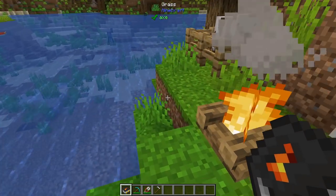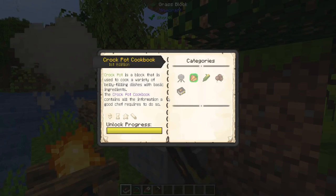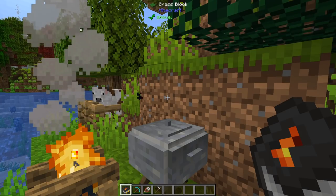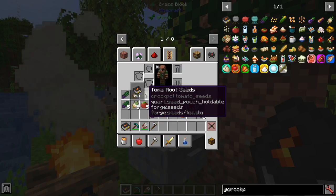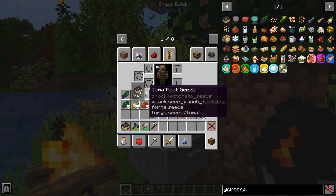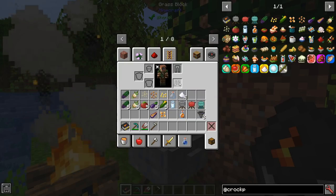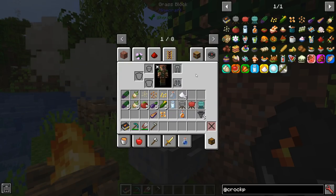Now there are some negatives, but there are a lot of positives, so let's get going. There are several different foods listed in here. In my inventory I have asparagus, onions, toma root seeds — in other words, tomato root seeds — eggplant seeds, corn seeds, as well as milk and syrup, which are also added in.